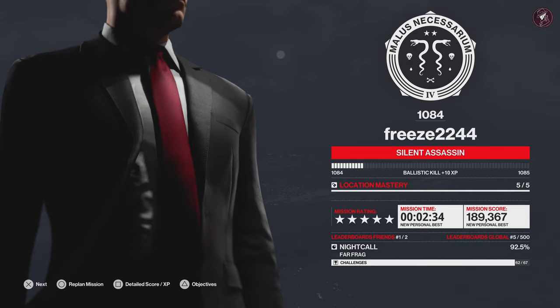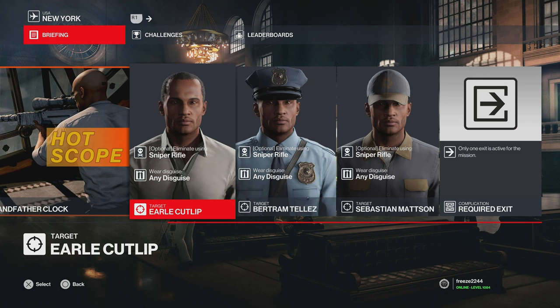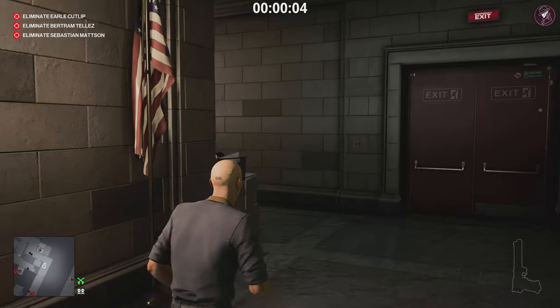Let's move on to the next contract. Man in the Grandfather Clock takes place in the bank in New York. The briefing says: you are standing in the face of a clock, surrounded by unconscious guards, staking out your next targets. Your mission is to stop a murder — a group of employees at Milton Fitzpatrick are planning to assassinate CEO Athena Savalas using a poison letter; eliminate these targets from a distance so you are not poisoned too. Three targets, all taken out with a sniper rifle, any disguise, one available exit — the CEO exit. Starting on the first floor disguised as a janitor, bringing a Seeker One, lock pick, coin, and a Seeker 300 Ghost stored at the executive floor.